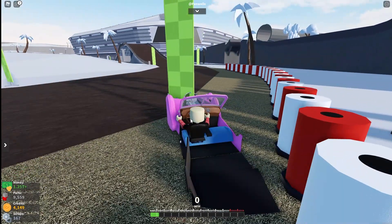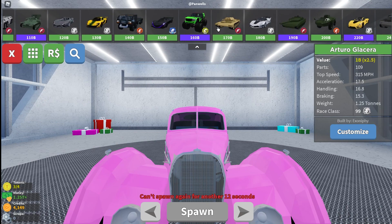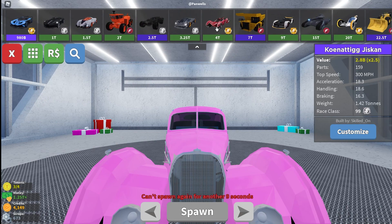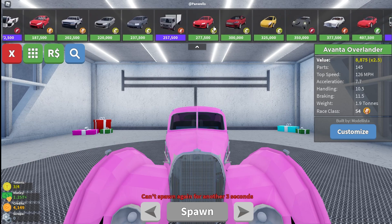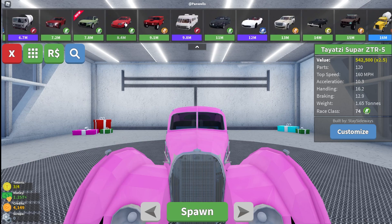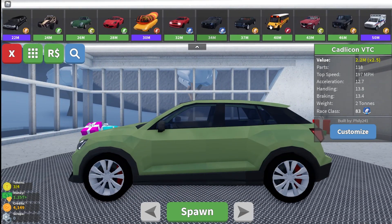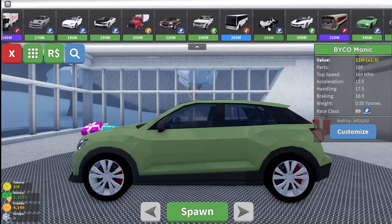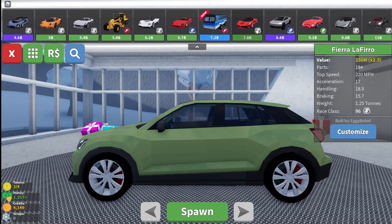Yeah, this is one of the new cars. There's new crushers too. I think there's also a new snow-themed car. This looks like a little bus or something. There's a bus? Also, there was a glowing wiener mobile. It's like a snow bus-looking thing. Let me go see the snow bus-looking thing, I forgot what it was called. I see your old Bugatti thing. So that's a new car. I'm still scrolling. Dude, that is cool-looking. This is better than the tractor. It's the snow coach tour bus.